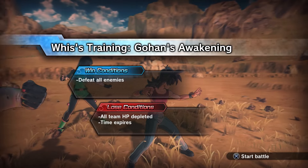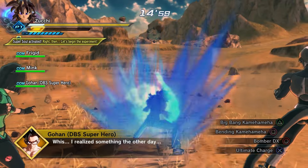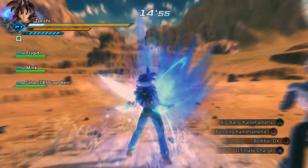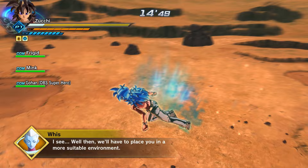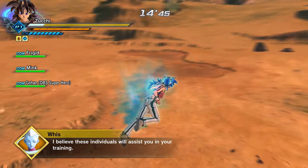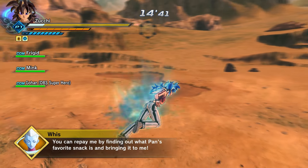Parallel quests are a huge part of the Xenoverse 2 experience, especially considering there's 100 of them in the base game, with 58 more having been added so far as DLC. And as of this upload, we're still waiting on DLC 16 to drop, which is going to push that extra number to over 60. In this video, I'm going to break down the best ways to tackle these quests, and by the end of it, you should be able to breeze through them all.